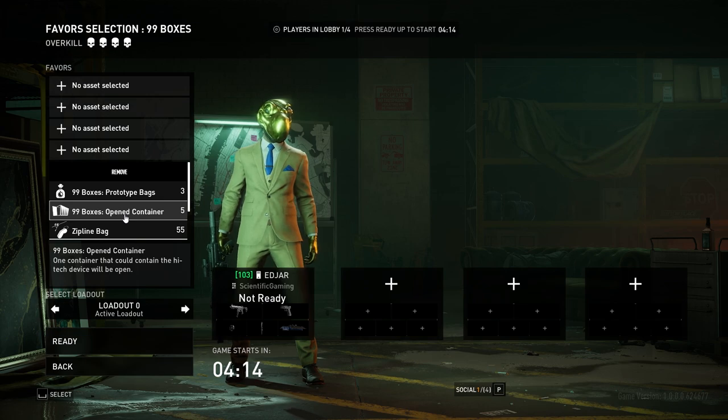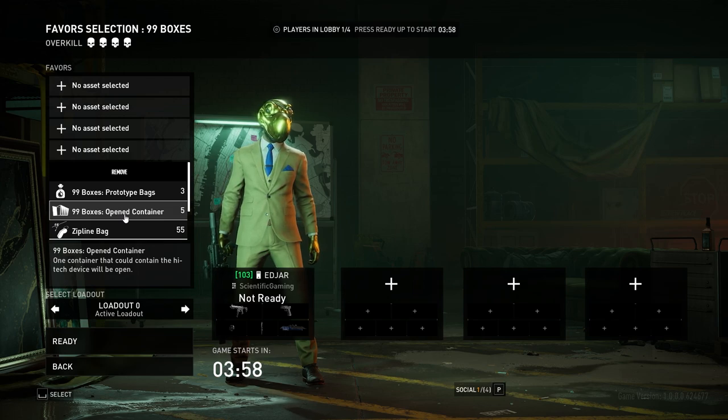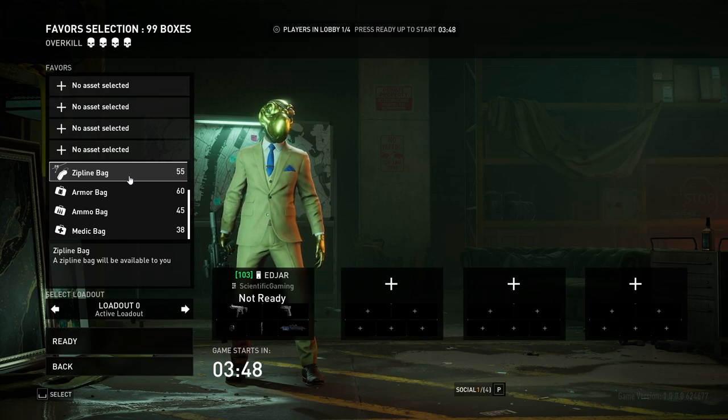Open container? Awful. One container that could contain the high-tech devices will be open - this just means the door is open. You still need to do the security hack if it happens to be the container you're looking for, but it can also be the ones that are unlocked with money in them that take half a second to open anyway. Awful. Zipline bag is a great asset - it puts the zipline right next to where you need to drop it off when you figure out what yard you're going to, so you don't have to move the zipline.